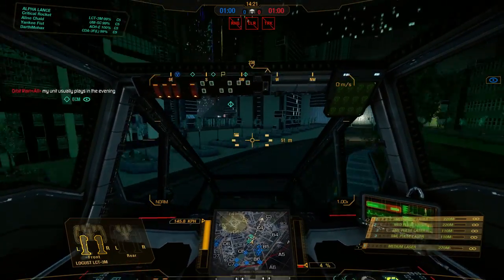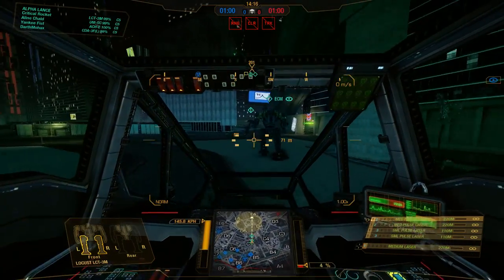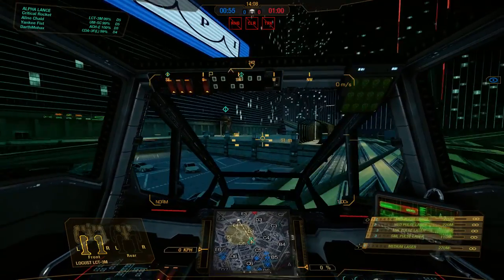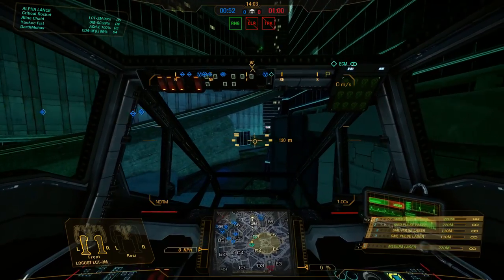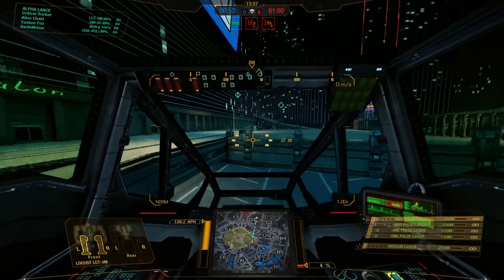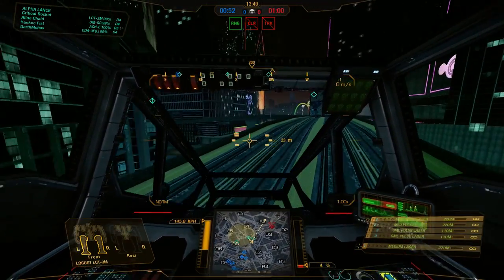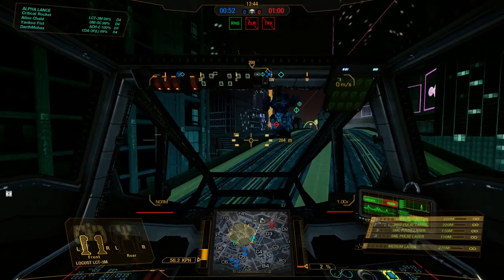The Royal version of the Locust didn't have machine guns and a single laser. This one is equipped with two medium pulse lasers, two small pulse lasers, and a medium laser. So you still have the CT-mounted laser, but now you've got pulse lasers spread in both arms. You can build this with, I think it's the 3M or the 5M — the one that's got all energy hardpoints. It should have ferrofibrous, an XL engine to help cover the necessary requirements for heatsinks, double heatsinks, and endo steel.